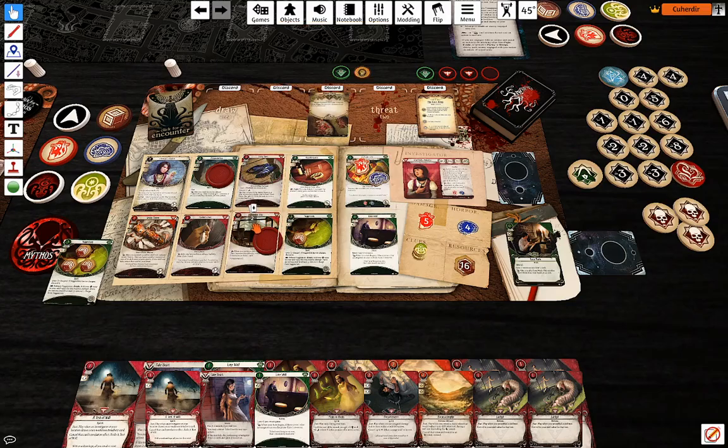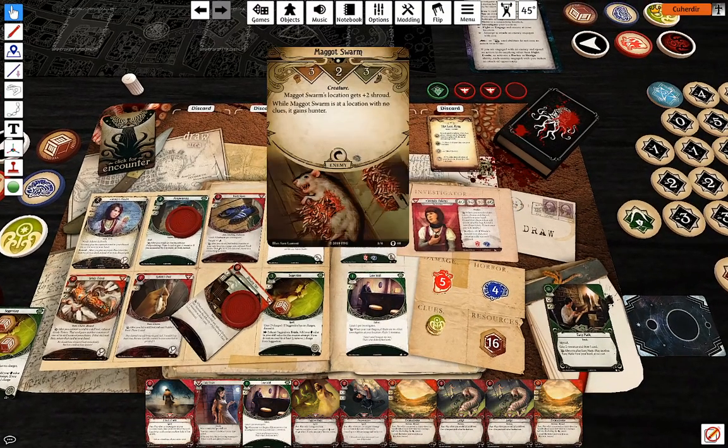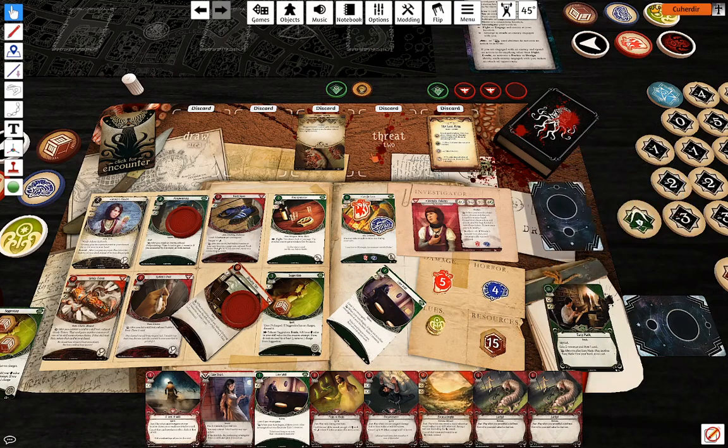First action: attack the Maggot Swarm using one Drawing Thin to draw a card. I'm going to be at one against five — minus six, I'm going to use that card, and don't forget Lone Wolf. The Maggot Swarm is defeated.